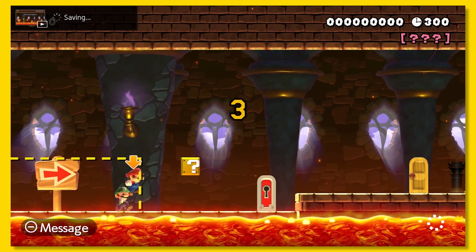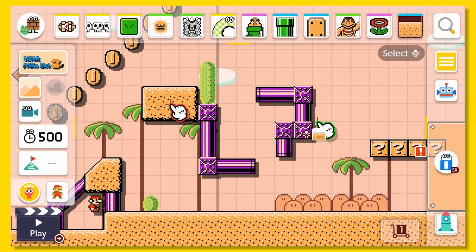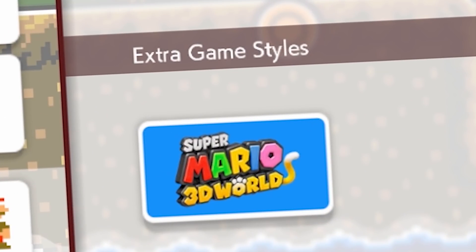Let's just hope the online improves over time, since the levels tend to be a little laggy. And you can build levels with a friend at the same time — pretty darn handy. When looking at all the styles, you can see that it says 'Extra Game Styles,' which could mean more styles are coming in the future.